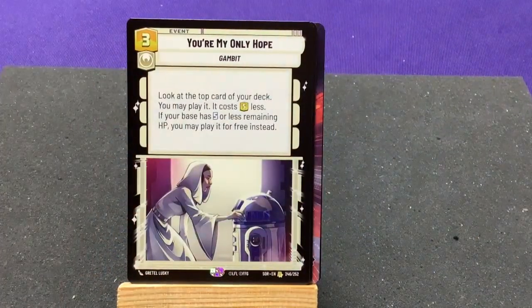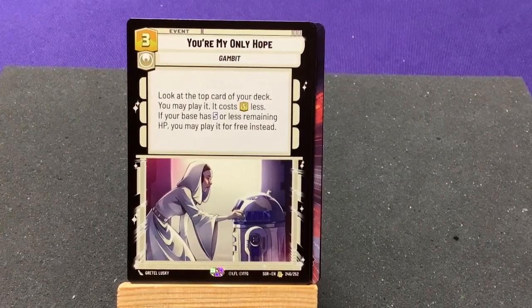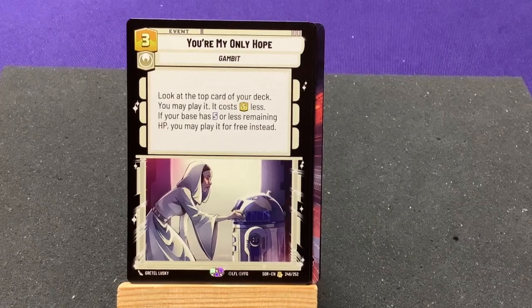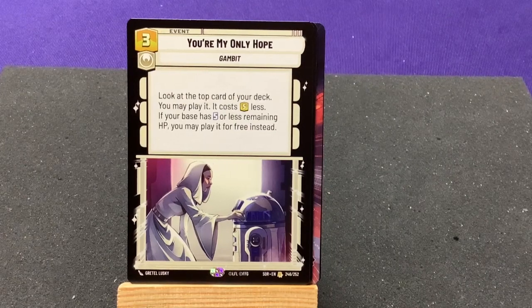Our rare card — You're My Only Hope, an Obi-Wan Kenobi card. Look at the top card of your deck; you may play it if it costs 5 or less, for 5 less. If your base has 5 or less remaining HP, you may play it for free instead. That's neat.